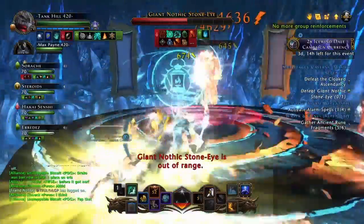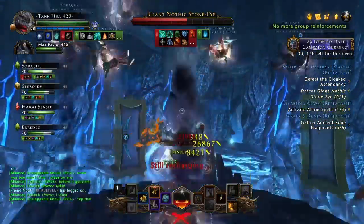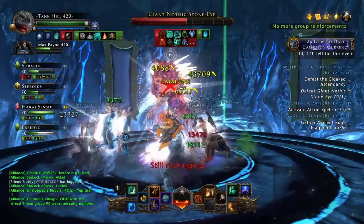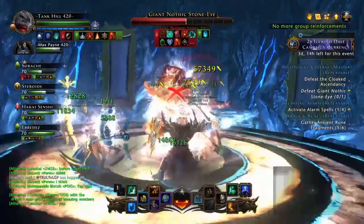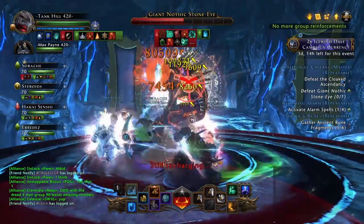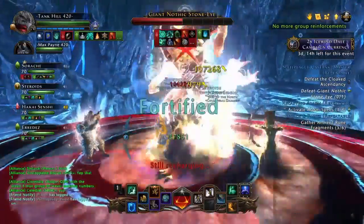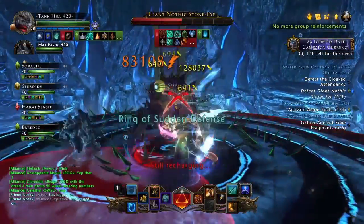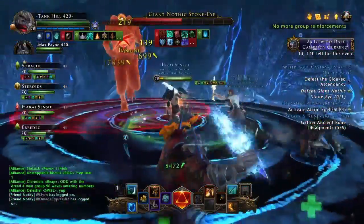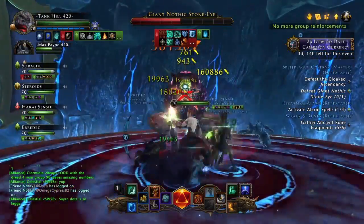Now some people say that walking behind the boss is easy or whatever. Just look at me — once I see that the eyeball pops, I just turn away. You turn away for 2 seconds, yeah, you're losing out on 2 seconds of damage per second, but it's better than getting stunned and missing out on 8 seconds. That's way more damage loss.